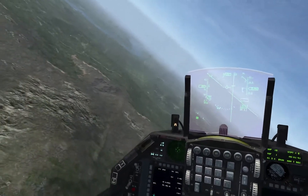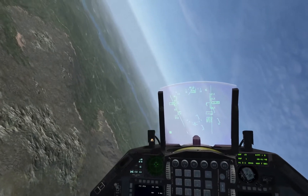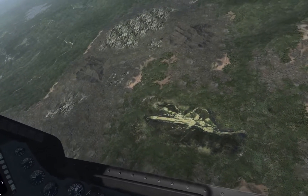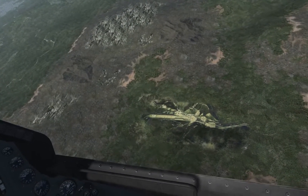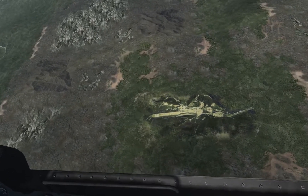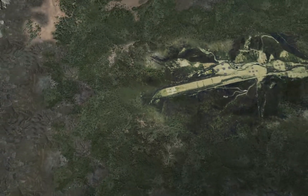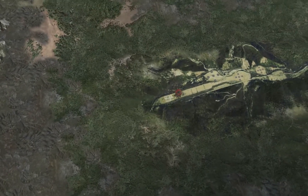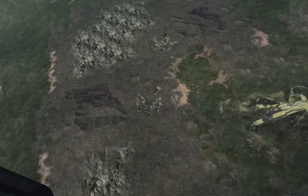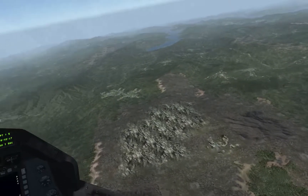I'm going to turn left and we can see the impact and the accuracy. This is most useful for attacking columns in my opinion, with cluster munitions — you can just dive in, designate a column, pull up, then drop a cluster munition on it. It barely missed but it's close enough to get a kill, and when you're using cluster munitions that's close enough to do a lot of damage to the target.